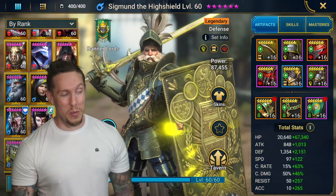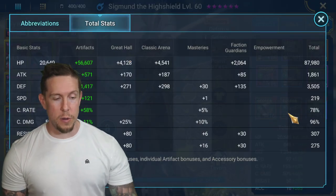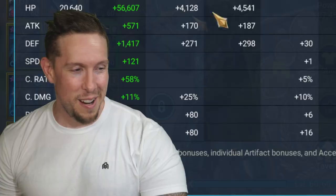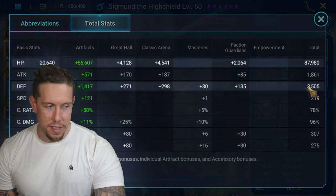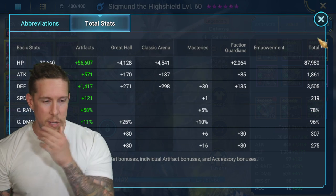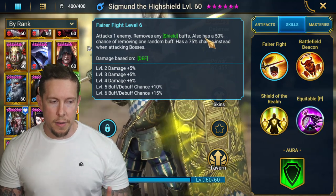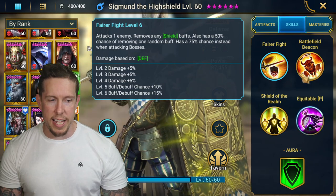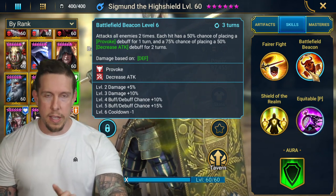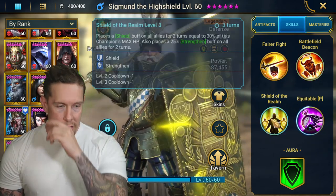Sigmund the High Shield really impressed me — I didn't go for his fusion unfortunately. I have him built with a lot of HP, defense, speed, and a little crit rate, crit damage, and accuracy. On his A1 he removes any shield buffs with a 75% chance of removing one random buff, plus a 100% chance against bosses. On his A2 'Battlefield Beacon,' he hits all enemies two times — first hit 75% chance provoke, second hit 100% chance decrease attack on a three-turn cooldown.